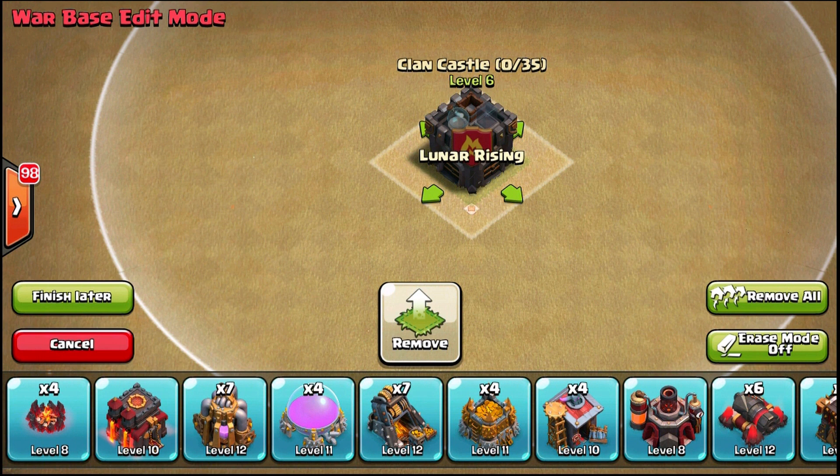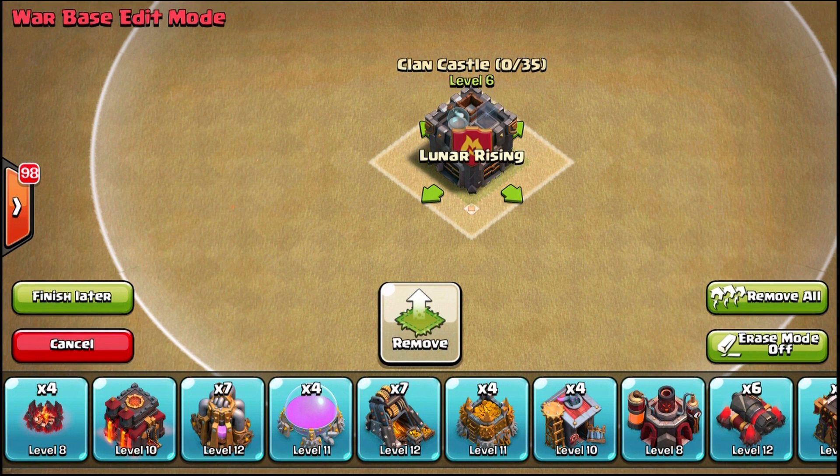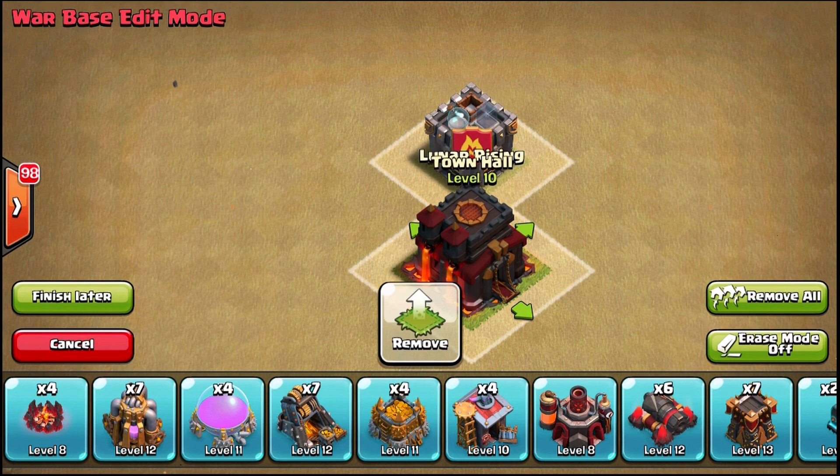If you're designing a trophy base or a war base you want the clan castle in the center — it's your most powerful defense and it needs to be where it's useful. It doesn't mean it has to be unlurable, but it should be hard to lure at the very least. It goes without saying that the town hall has got to go right near it.